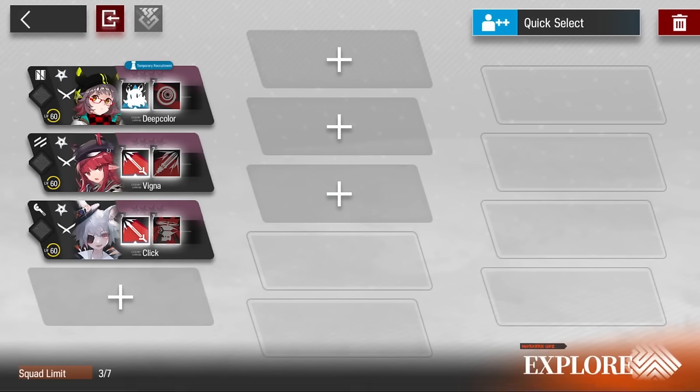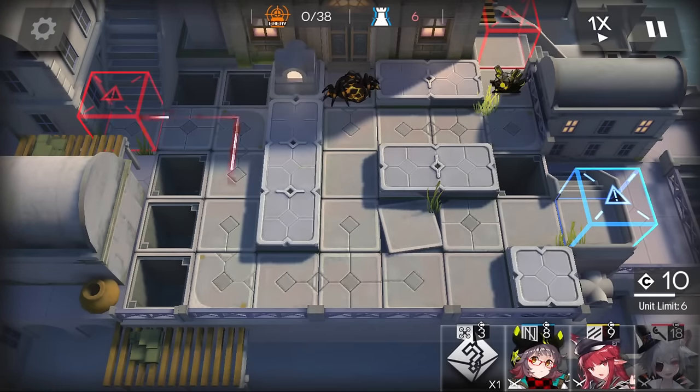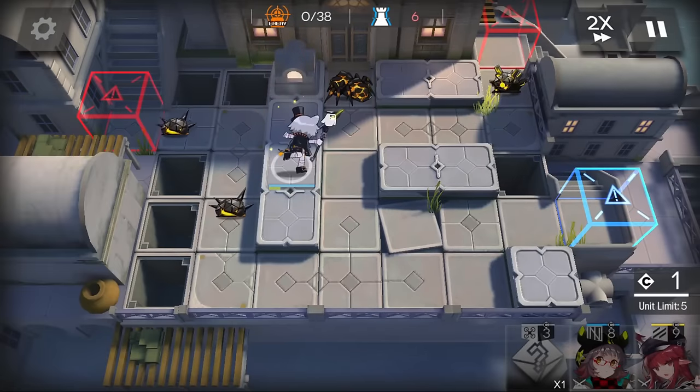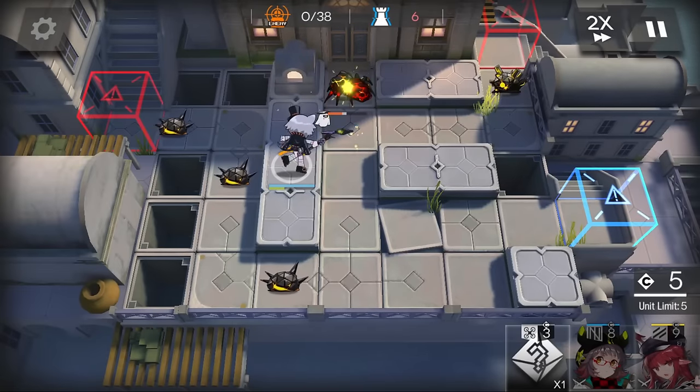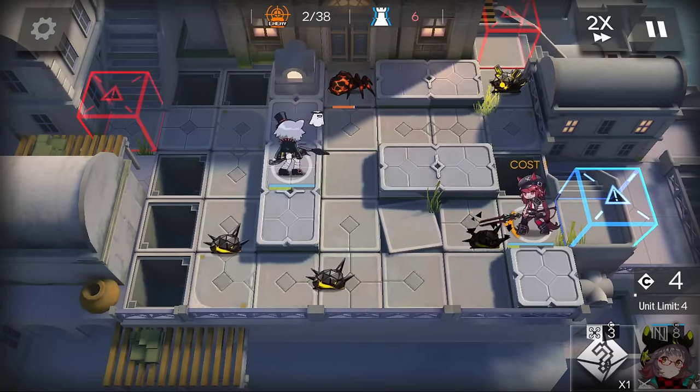We start with Deepcower, Vigna, and Click. It's a good thing I got Deepcower as my free supporter, because there are stages that could kill just Click and Vigna, so Deepcower covers our bases on the early stages. Even if I had the choice I wouldn't take Budenko here, because she scales better than Deepcower but we really need Deepcower early.